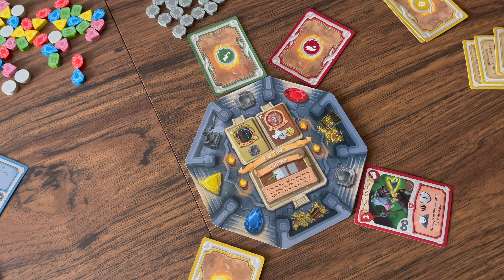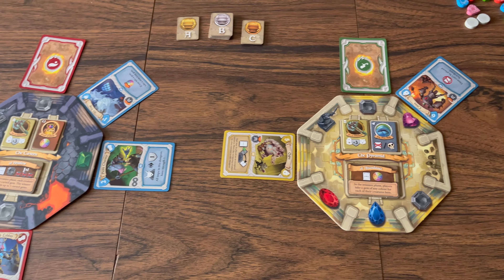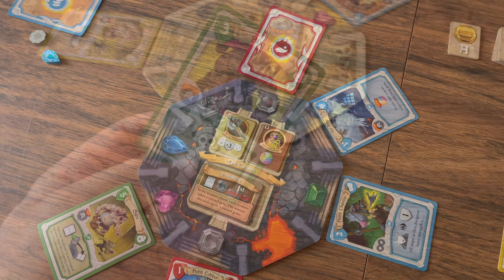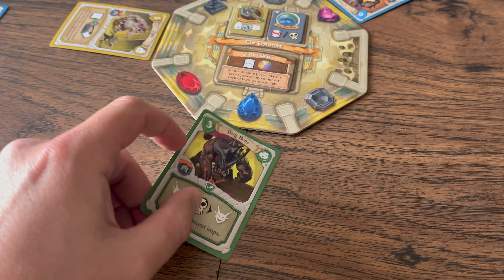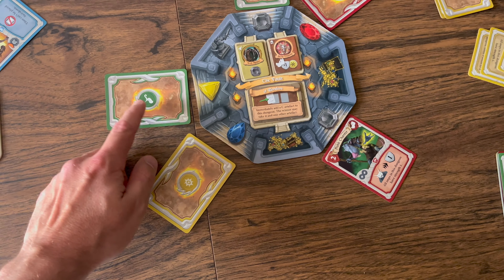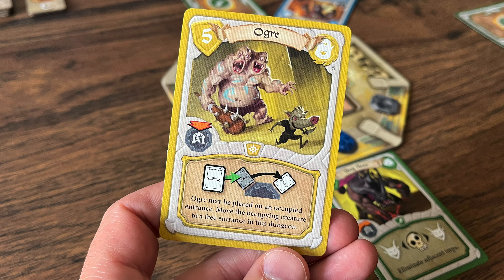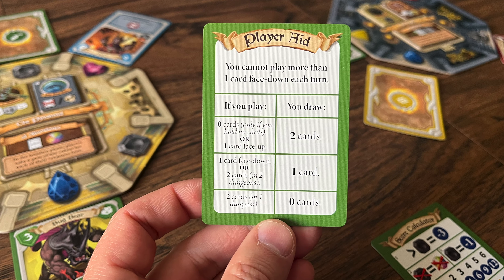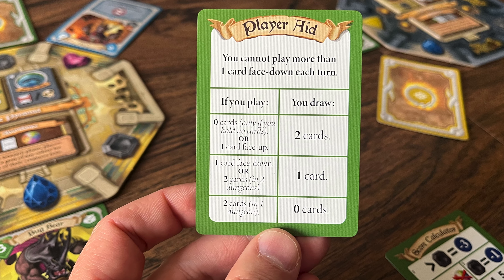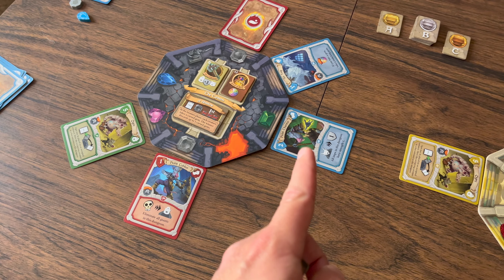There are different dungeons to compete in — you might go for all of them at different times. You'll be choosing to play cards face up or down: revealing gives opponents information but activates placement effects, while hiding surprises them. You also need to consider future turns and card draw — one card face up still gives you two draws, but two cards in the same dungeon is powerful yet gives no draws.